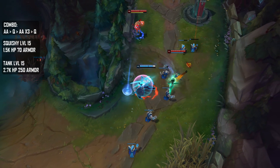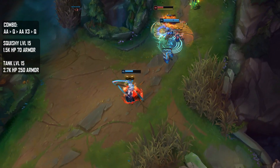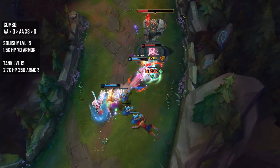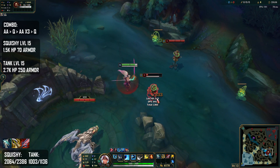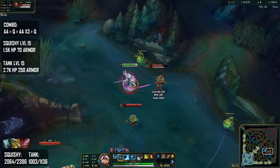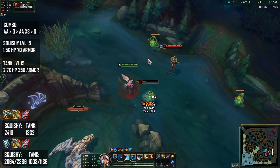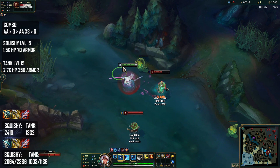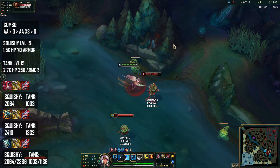For the final test, we're looking at the three item spike against a squishy at level 15 with 1.5k HP and 70 armor, and also against a tank at level 15 with 2.7k HP and 250 armor. Galeforce against a squishy: 2064 without the active, 2386 with it. Against a tank: 1003 without the active, 1136 with it. Kraken Slayer: 2410 against a squishy and 1332 against a tank. Immortal Shield Bow: 2064 against a squishy and 1003 against a tank.